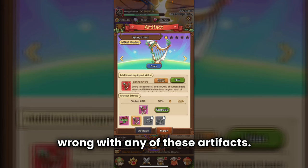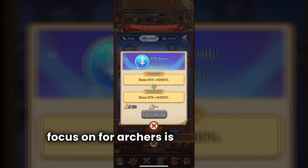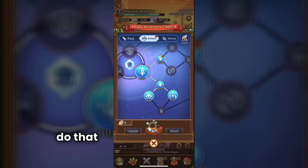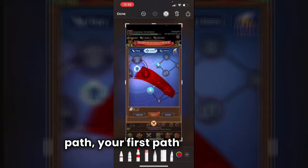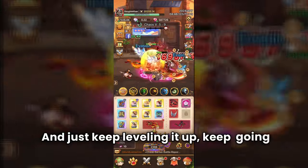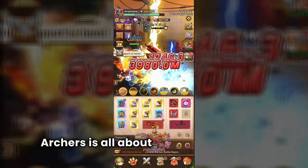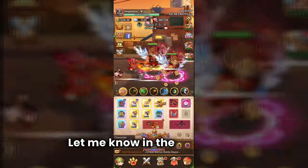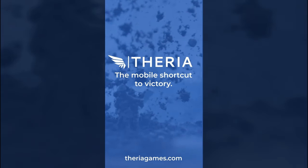For path progression as an archer, focus on attack first, then HP to unlock combo damage — that needs to be your first path goal. Keep leveling it up and going for combo, because archers are all about attack, combo, and crit. Those are the things you need to focus on. Let me know in the comments what you think. Check us out at theria games dot com.